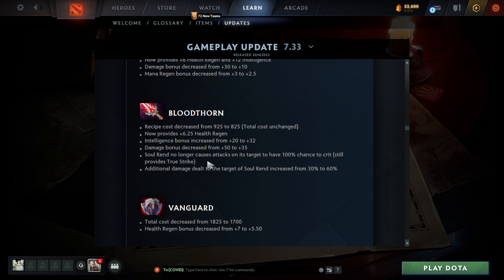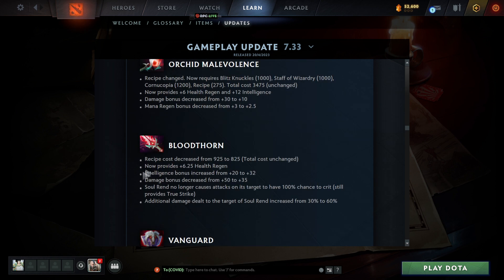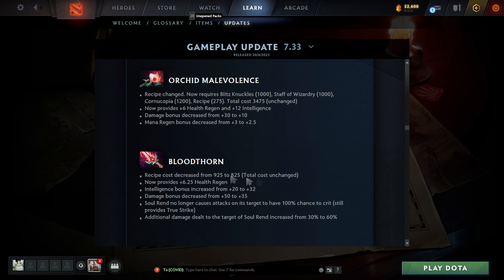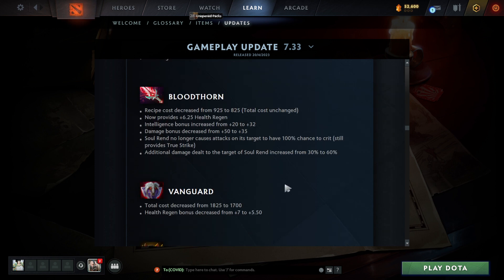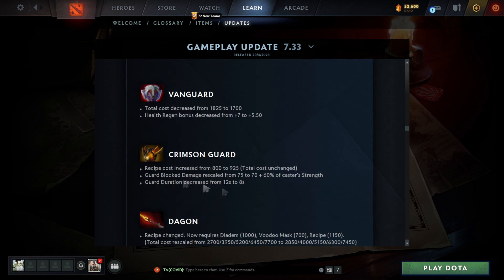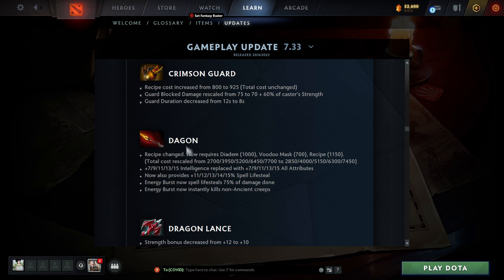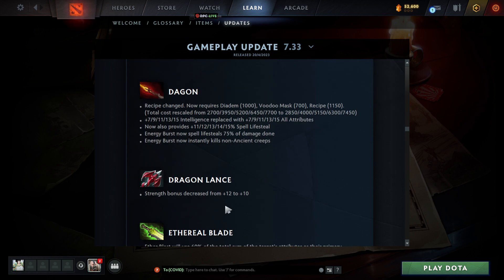Bloodthorn got a 60 damage increase though, so it seems okay, but the buildup through Orchid feels really bad. Vanguard changes are significant — I definitely feel like Vanguard heroes are going to be in the meta. Dagon recipe changed to include Voodoo Mask — nothing too crazy there. Dragon Lance bonus decreased — feels kind of bad but you can still buy it.